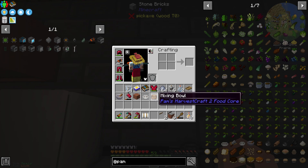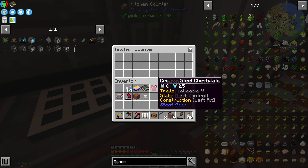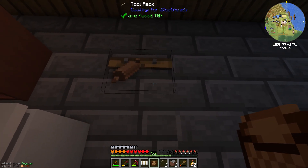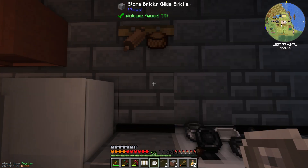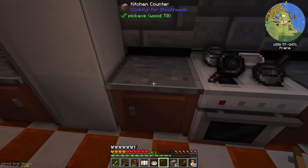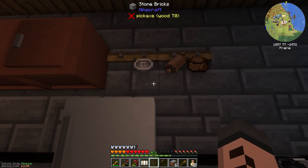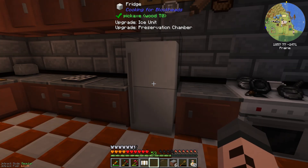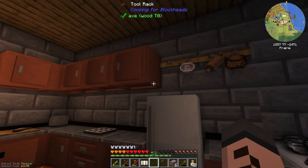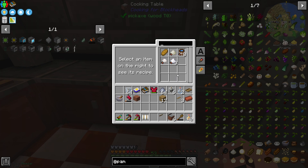A mixing bowl — does it go on the counter? No, so we put it up on the tool rack. And all that's left is the juicer — the juicer also doesn't go on the counter, so we'll make another tool rack and put it up there. And hey presto — we have a fully stocked kitchen! Now let's click on the cooking table and see what we can make.